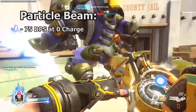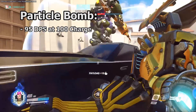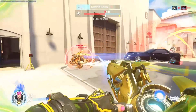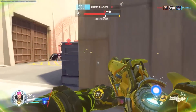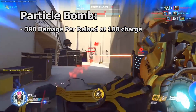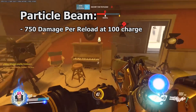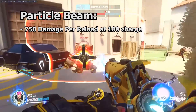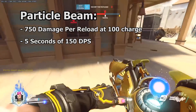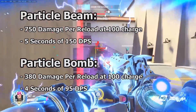Her left click particle beam deals 75 DPS at zero charge. This doubles to 150 DPS at 100 charge. Zarya's right click bomb deals up to 95 damage to a single target at full charge. However, it has AoE splash damage, so it can hit multiple targets at once. At maximum charge, Zarya's right click can do up to 380 damage per magazine to a single target — 4 seconds of 95 damage per second. At max charge, Zarya's left click can do up to 750 damage per magazine — 5 seconds of 150 damage per second. When fighting a single target or trying to burn through barriers, Zarya's left click is the superior option.